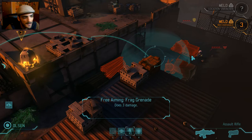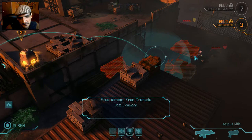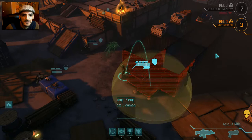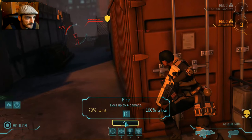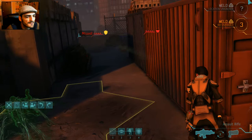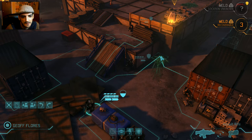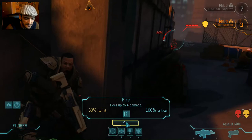It won't hit the alien but we'll remove its cover — so I'm taking the 70% shot with Bulos. Come on Constantina, you can do this. That missed. Jeff Flores has good aim so it'll be an 80% shot — let's try that. Come on Jeff!